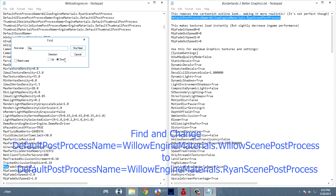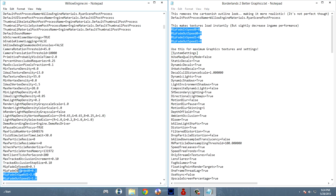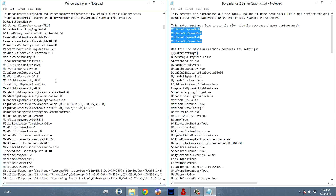Now find and change MIP Fade and Speed, and follow the video instructions. The code will be in the description. Note: this makes textures load instantly, but slightly decreases end-game performance.